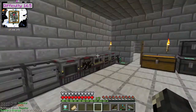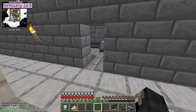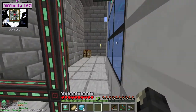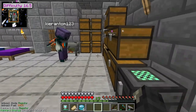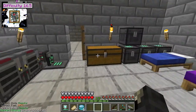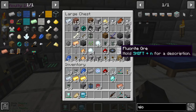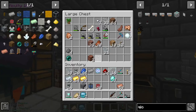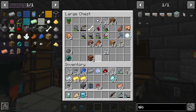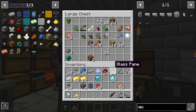Speaking of which, I was just remembering we will make — I'm gonna check my thing — how much polonium pellets do we have? We have six, we have enough to make the QIO storage and two QIO drives. Each QIO drive can hold up to 16,000 items. But we also need to make the QIO dashboard, which requires three polonium pellets, so we might have to make a bit more actually.